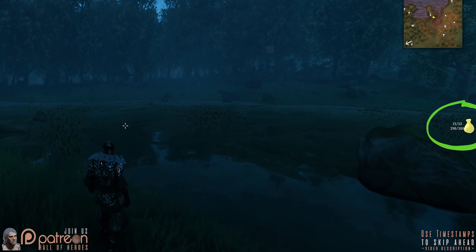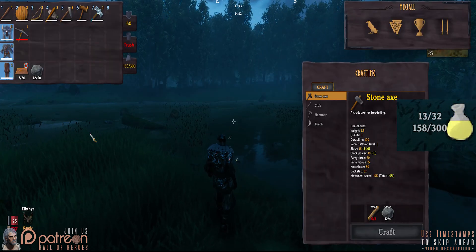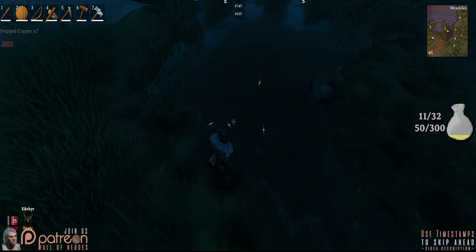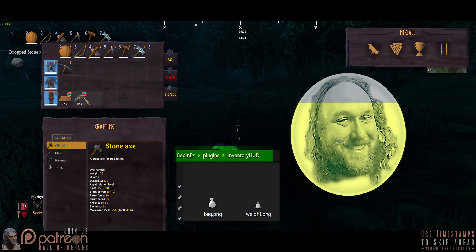Inventory HUD Info provides on-screen numerical visualization of your inventory and carry weight. There is plenty of configuration to be had in terms of appearance. You can even change the icon by swapping out the PNG file.